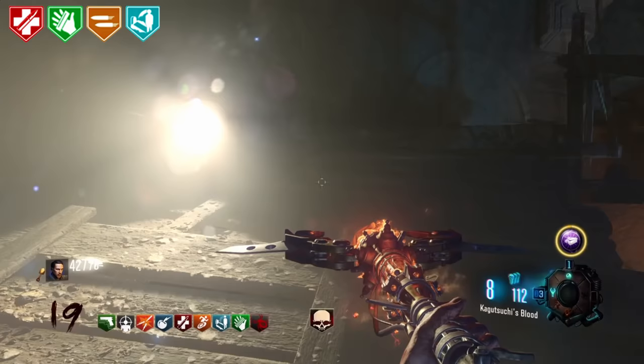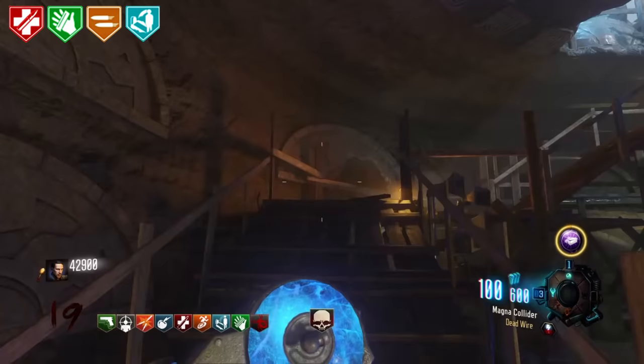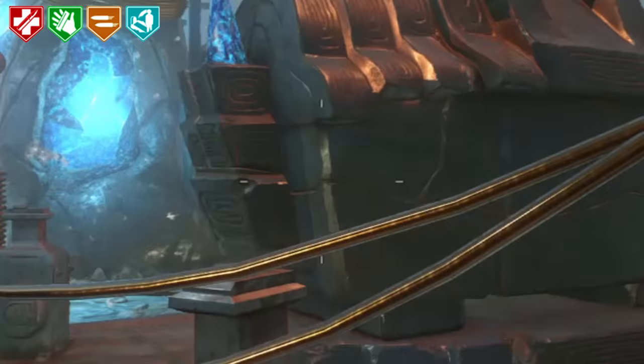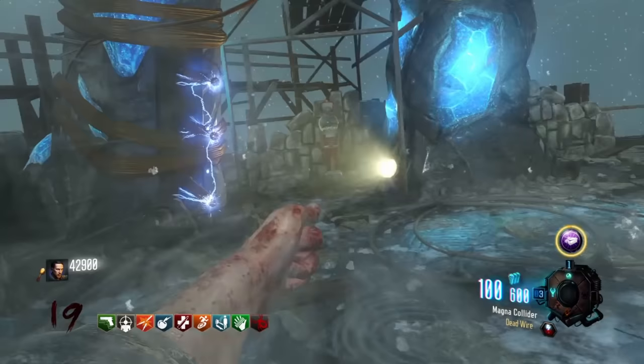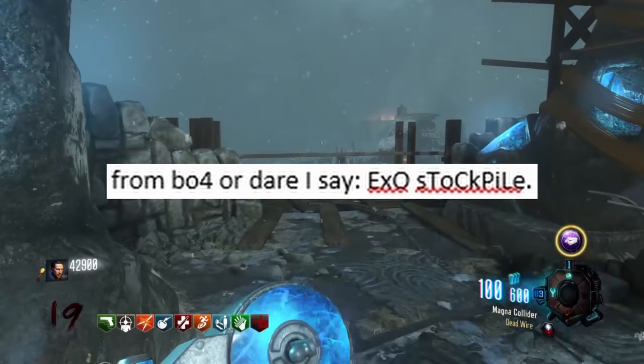Candelier. This was a cut perk from Black Ops Zombies found in the game files. The best guess for this perk is that it would be like the Bandolier perk from BO4, or dare I say Exo Stockpile. We're just going to move on.